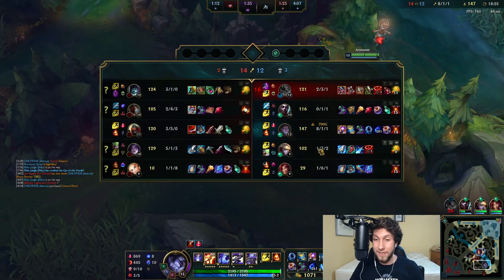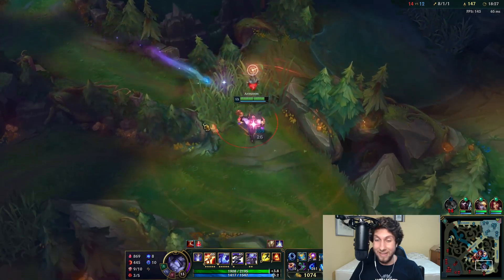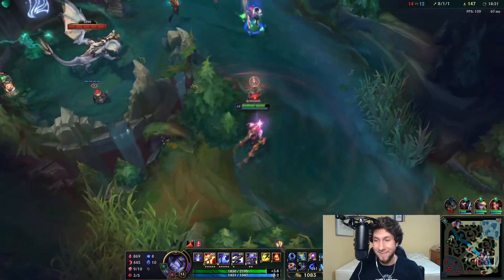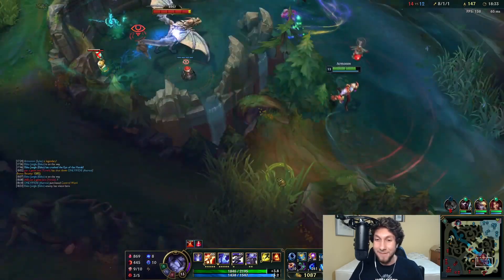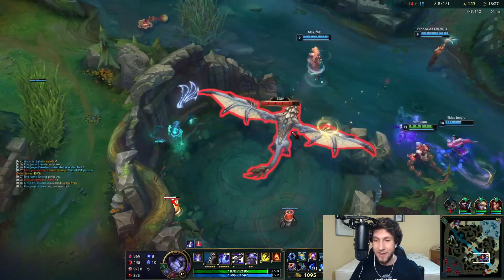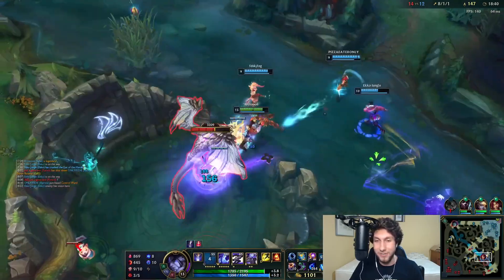Our team is still struggling — they're not nearly as fed as I am, and we're actually behind in team kills, which is insane. But this game feels so easy. I feel like I could take on anyone. Let's take this dragon — if they try to fight us I'm just going to kill them all.